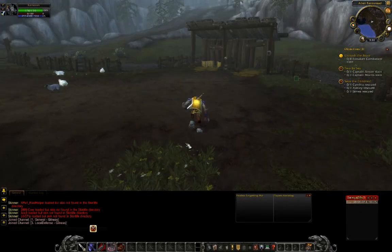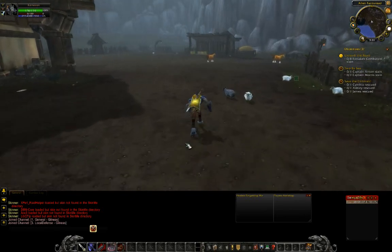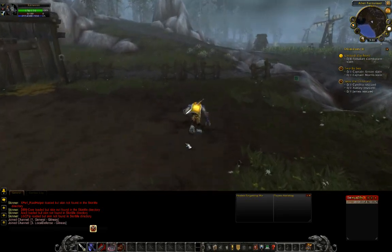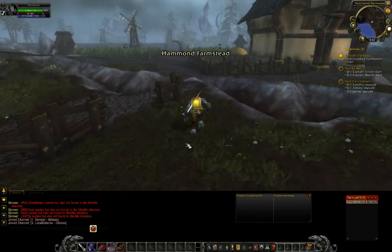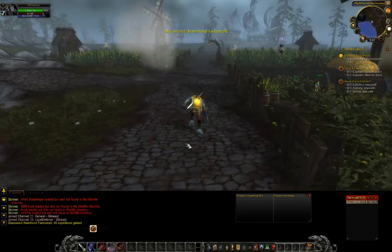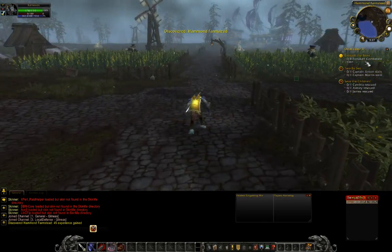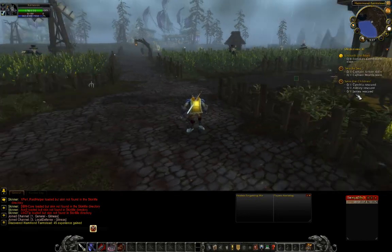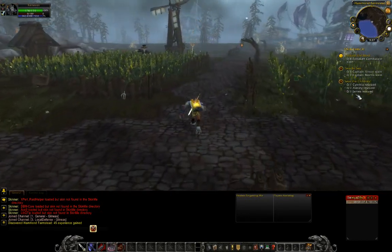Chapter 18, I think it's chapter 18. I never checked these things before doing these things. I don't know if you remember in the last video — I've got to take out these four forsaken combatants, do the catapults over to Captain Arson and Captain Morris, and rescue these people. We're going to do them in order.